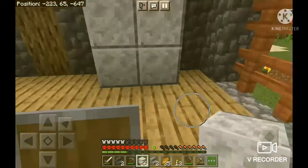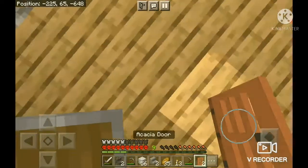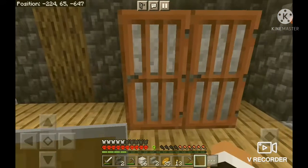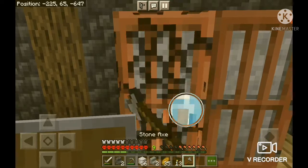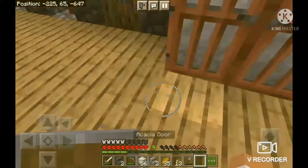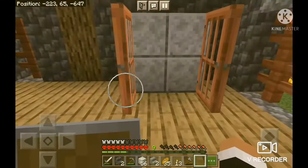Let's make a fridge. Oh look at that, I have some wood. Wait, I have an axe, don't I? Yes. Nice — look at that, beautiful fridge.